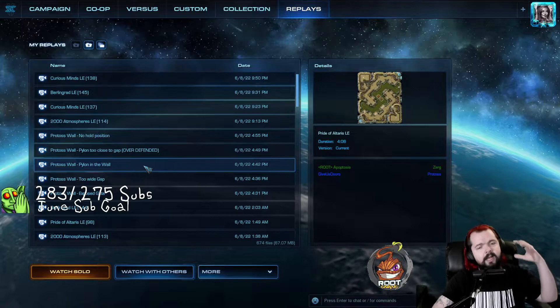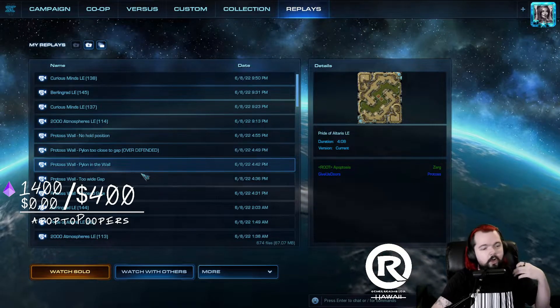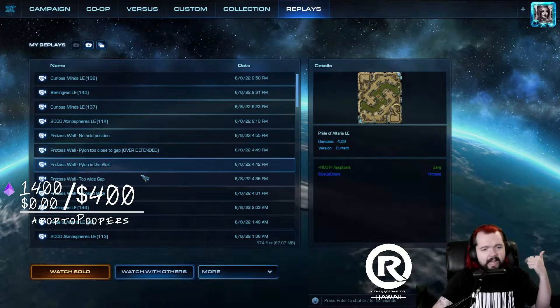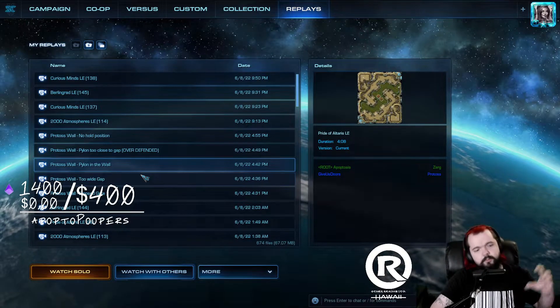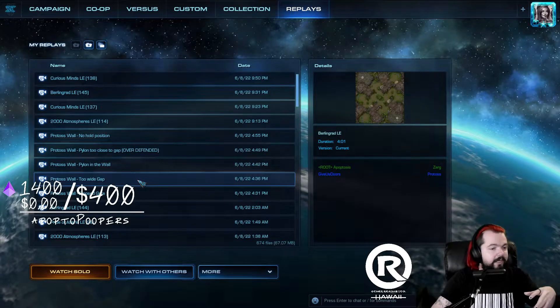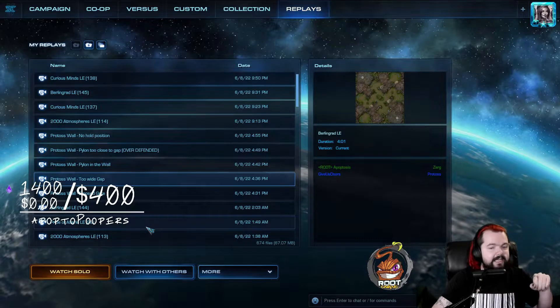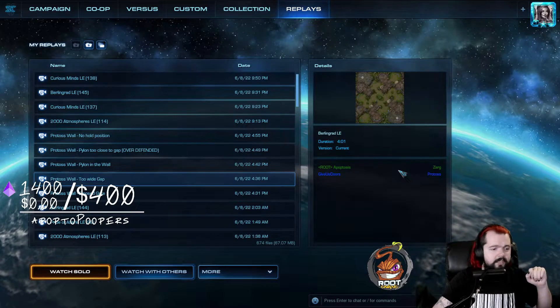I'm going to go from easiest to identify to most difficult — ling floods first, then bane busts. The easiest ling flood you can execute for a quick win is if the gap is too wide. Let's go ahead and look at that right now.